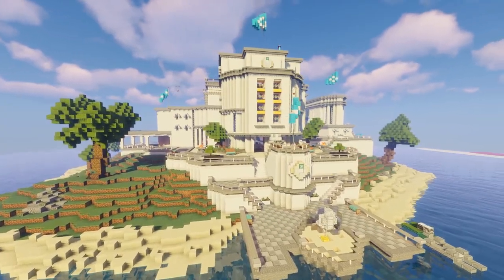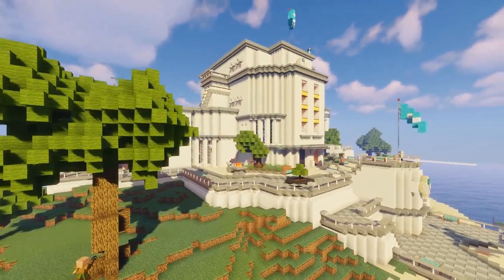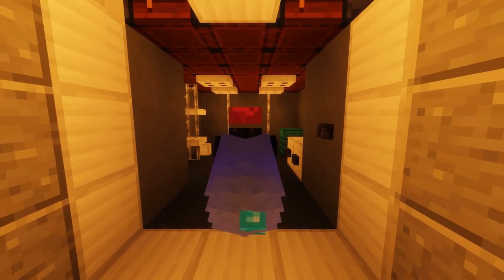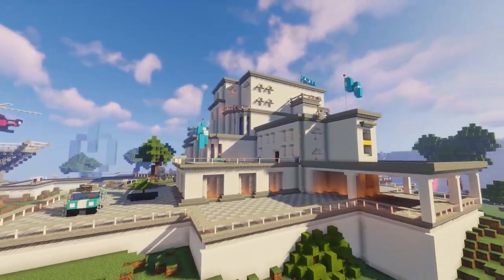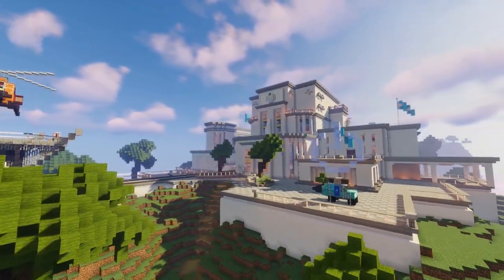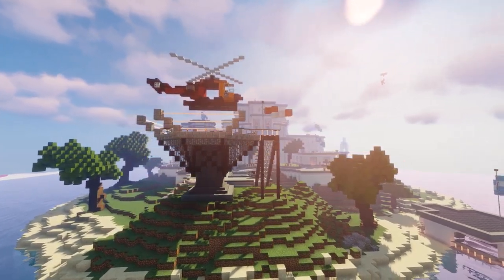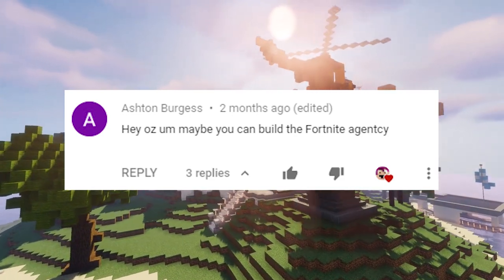Over a series of tutorials, I will show you, block by block, how to create everything you see here - the buildings, terraforming, interiors, vehicles, and even a secret vault. Every episode is chapterized to help you navigate, and all the materials are listed in the description. This is a close approximation of the Fortnite agency, but not 100% exact. Thanks to Ashton, who requested this build in the comments.